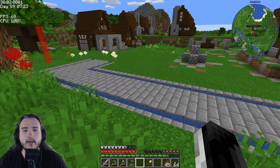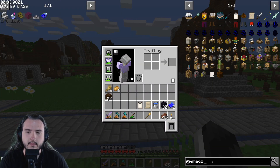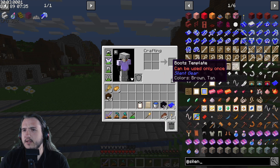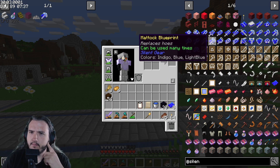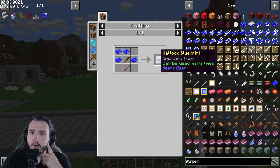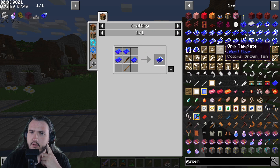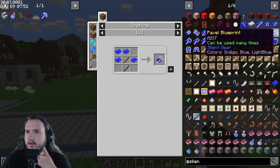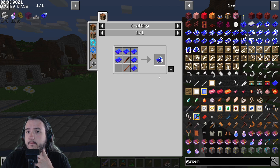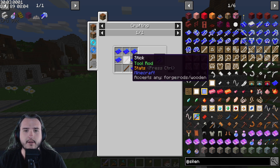We have our beautiful road. I want to make a paxel using Silent Gear - a maddock can be used as many tools and replaces hoes, but a paxel is the one I want. I want to get a paxel: one, two, three, four, five, six pieces and some sticks. I have eight - perfect. I'll just use this crafting bench.